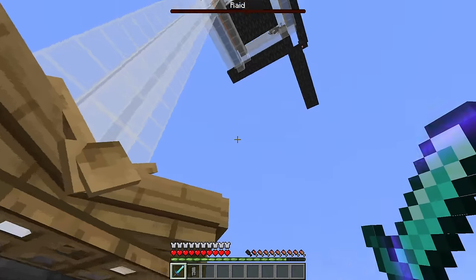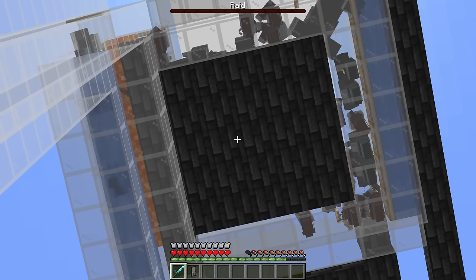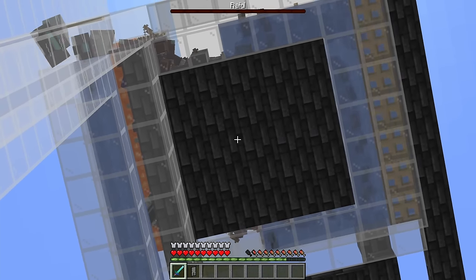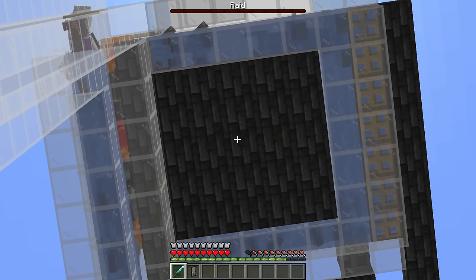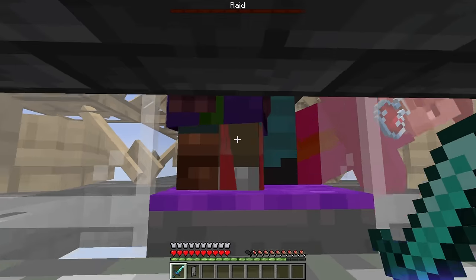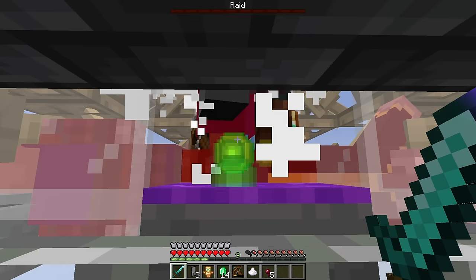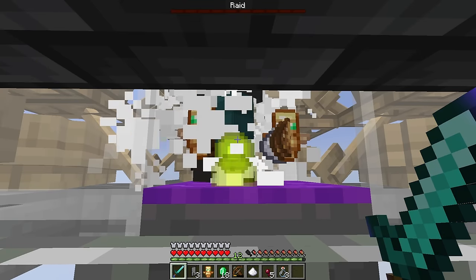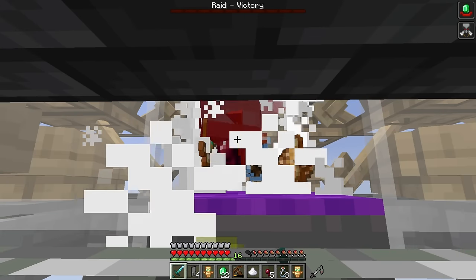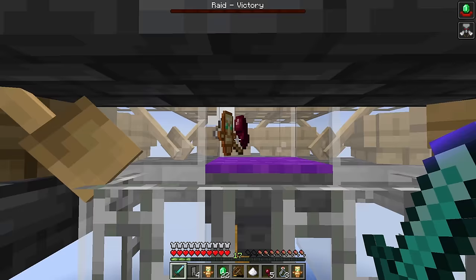As we're traveling up you can see the raid bar going all the way to the end. Once it gets to the end the raid will start spawning — the only place it can spawn is on the platform above. All of the waves of the raid are starting at the same time, which is a little trick we'll talk about more in a second. After a short period, the water streams come across, push all the mobs over, the ravagers go into the lava, and all the other mobs fall down here and end up in the killing area. Now we just have to chop away at these mobs.